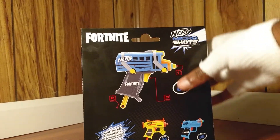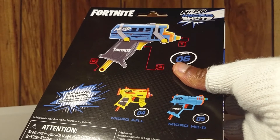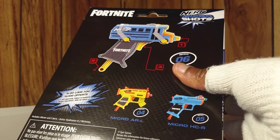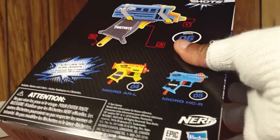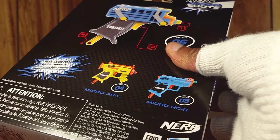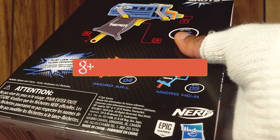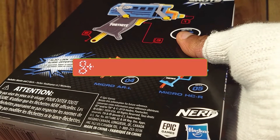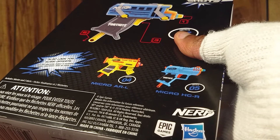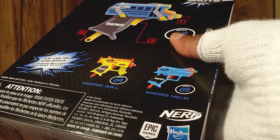When we head over to the back, we can see that this toy is part of a collection - a series of other toys. So you can decide to collect this one, which is number 06, or you can grab the Micro AR-L, which is number 4, or you can even grab the Micro HC-R, which is number 5.